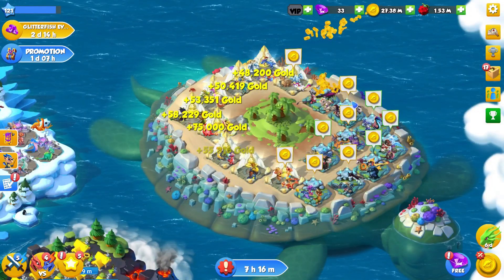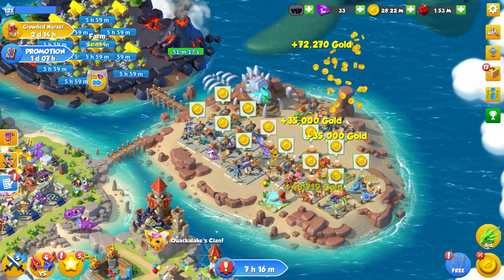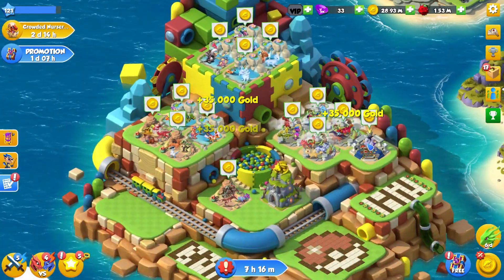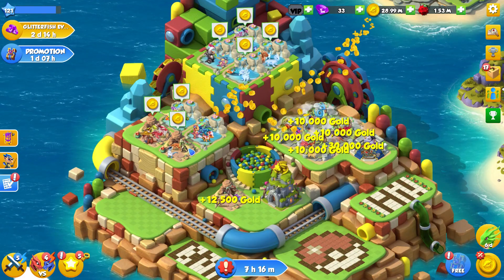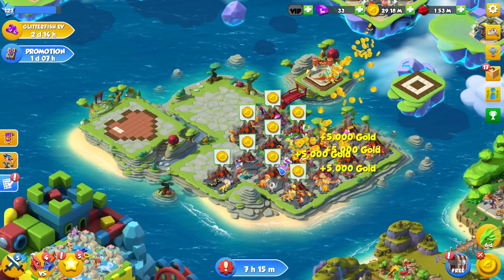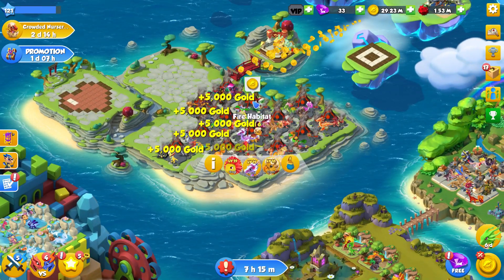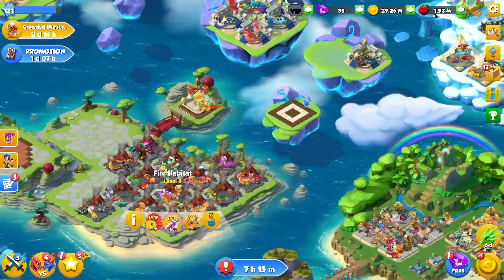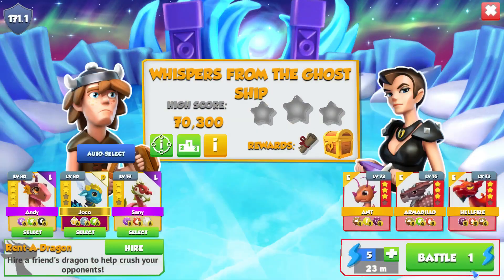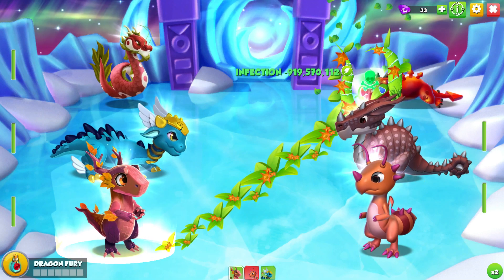It almost feels like aim training. Like, have you ever played aim training maps in Counter-Strike or something, where it's like you're trying to hit all the habitats without missing any to improve your accuracy? The problem is in this game, if you accidentally double click the habitat - or sometimes you don't even double click the habitat but it says that you have. So I guess it's not the best aim trainer of all time. But I guess it does its job in a sense.